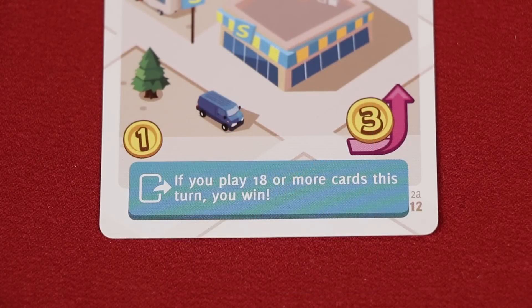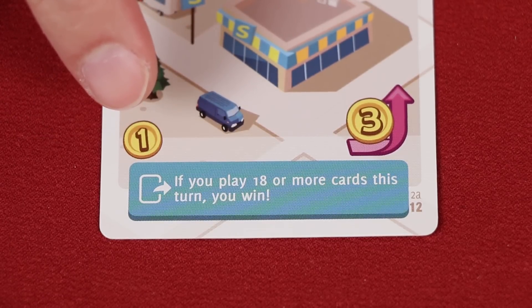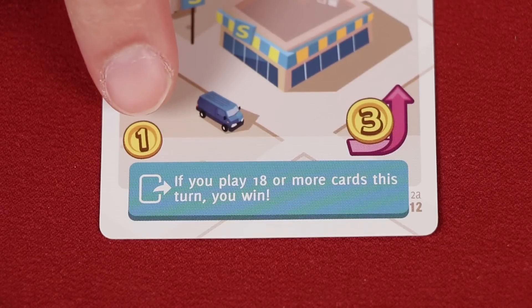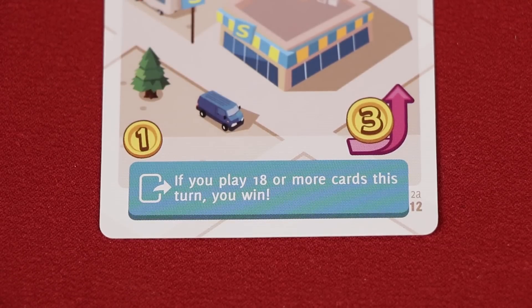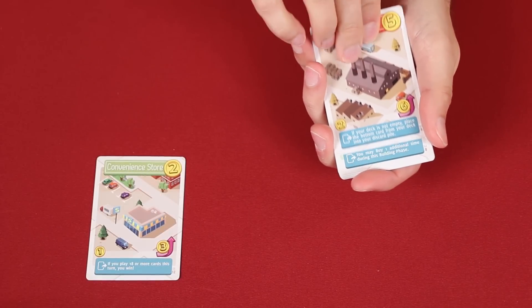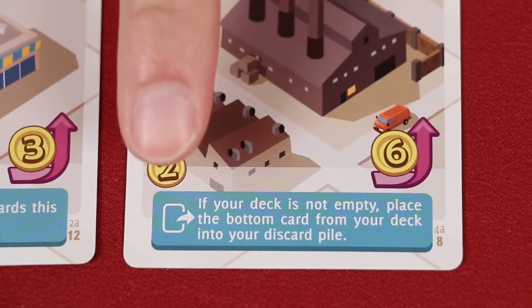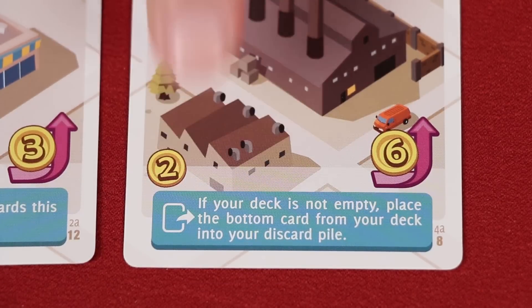If a building you play shows a symbol in the blue area, then it has an effect which must be resolved before going further. For example, this convenience store says that if you play 18 or more cards this turn, you win — so this building adds a new way to win the game. Symbols just above the blue box on the left side indicate what you're gaining. This represents cash, which you can use later. I have a factory on top of my deck. Along with two additional cash, I also have to resolve its effect: if this wasn't the last card of my deck, I must place the bottom card into my discard pile.